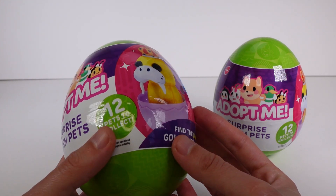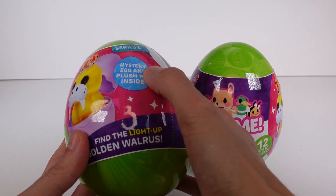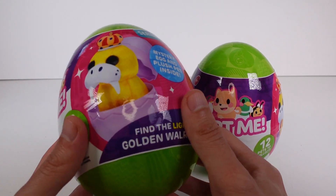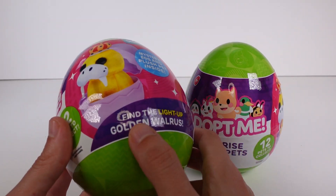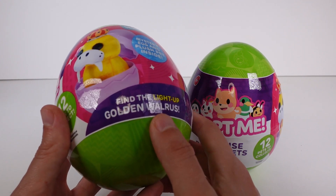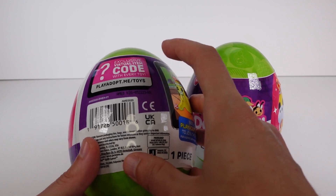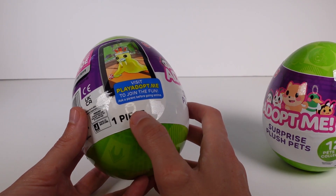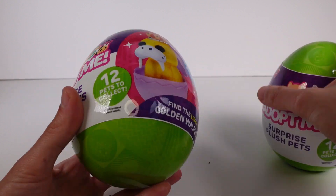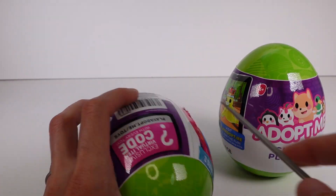There are 12 pets total to collect. I have two of them to open up today. It's a mystery egg and plush pet inside, so I don't know if there's an egg inside this, or they mean this egg. And then there's 'Find the Light Up Golden Walrus,' and you get an exclusive virtual item code with every toy. You can go to Visit Play Adopt Me to join the fun. I'm really excited to get these open, so let's go ahead and get started.